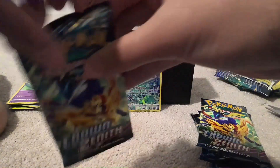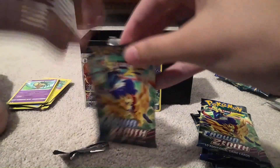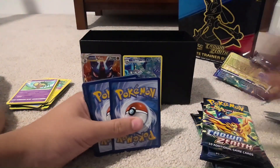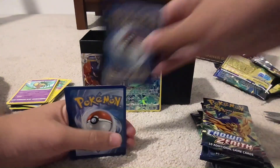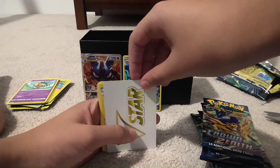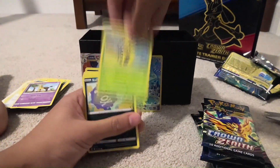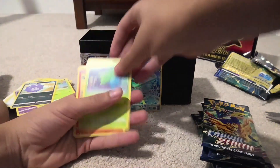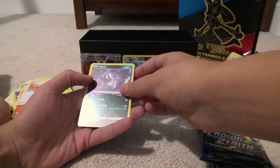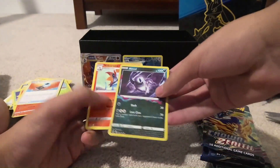Next pack: code card, one, two, three, four. We haven't gotten a V-Star Marker in a pack in a while — I think my brother got one in a pack in a video, make sure to check that out. Electric Energy again, Ultra Ball, Girafferig, Sunkern, Koffing, Oddish, Slandit, Energy Search, Absol, and Reverse Holo Volcorona — so non-holo Volcorona in that pack.